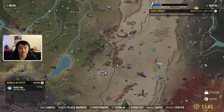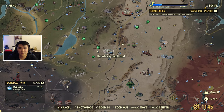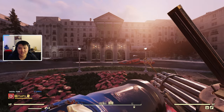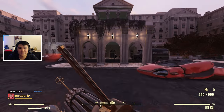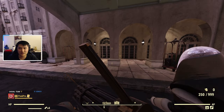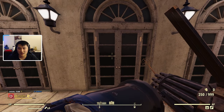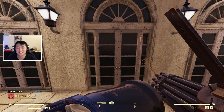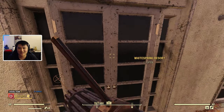Our first location is going to be the Whitespring. We're going to go ahead and TP to the Whitespring Resort. Now that we've arrived, we're actually going to be going inside the resort itself and looting the interior. Before I go inside, I just want to list off what we should be finding — we're going to be able to find 18 telephones inside the Whitespring Resort. So let's go ahead and go inside.